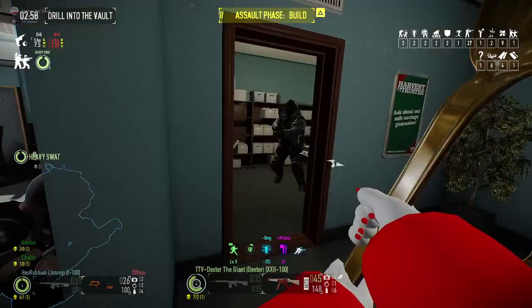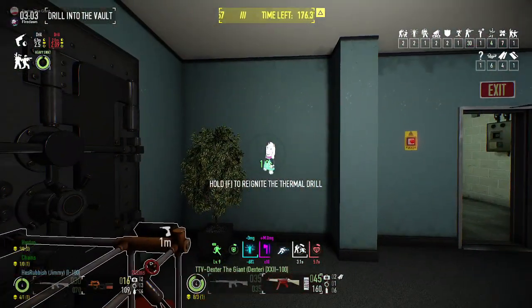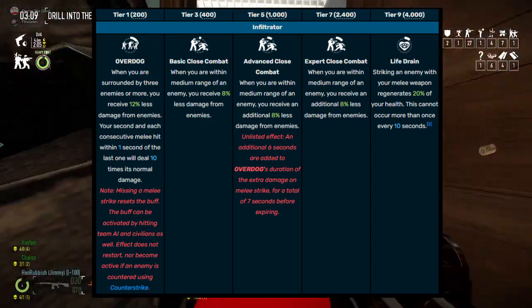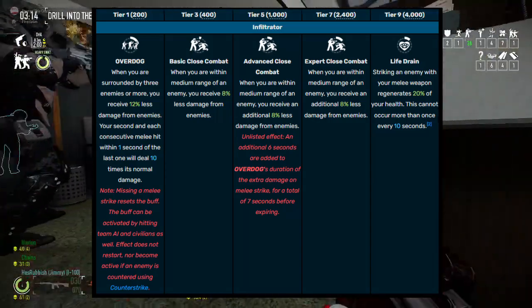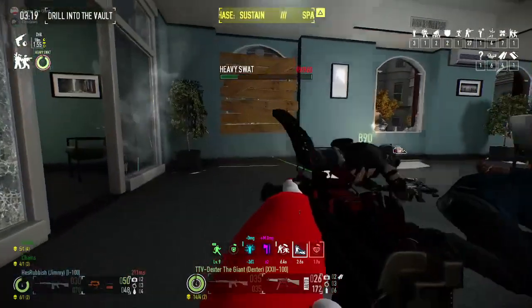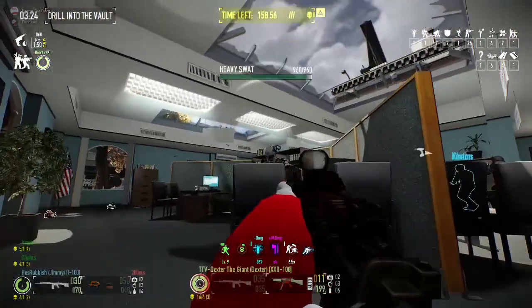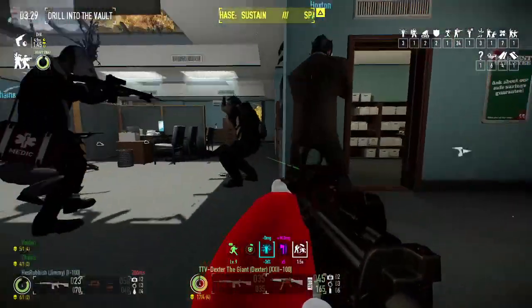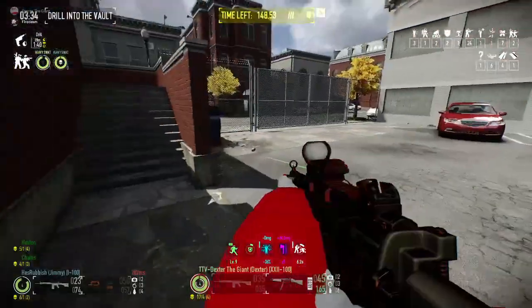Melee deck! Actually, Infiltrator is a very straightforward kind of tank deck, with some melee benefits sprinkled in. This deck has a very unique way of healing — giving you 20% on melee strike, with a 10 second cooldown. It's easy to use, especially with the huge 10x damage boost on consecutive melee attacks. Despite what the deck states, you actually get 7 seconds, not 1. This means you can use the almighty spoon with the deck. Fun melee aspects, damage distance isn't the best, but it gets the job done. Makes you feel strong. B tier.